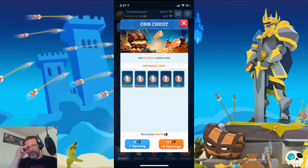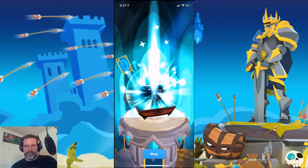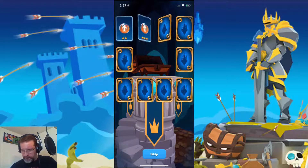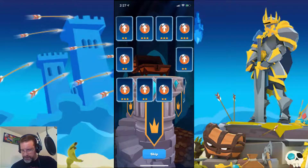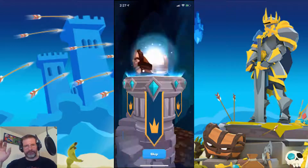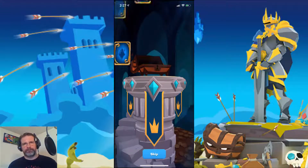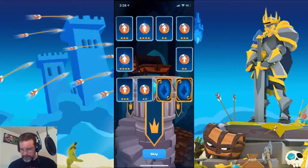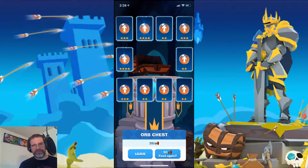All right, let's do these 10 openings. I want to see how often I can get a five or six star orb. Let's go. So opening up all of these — we got some three-stars but no four-stars at all. That's the first 10, and I've got 400 keys to go. Next round — I don't think we got any four-stars here. Oh wait, yep, we got one four-star. No five or six stars yet though.